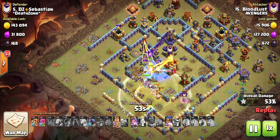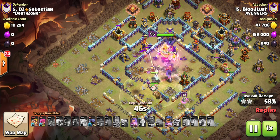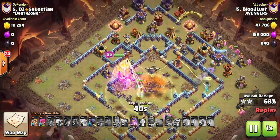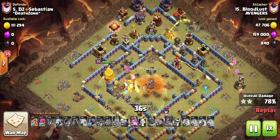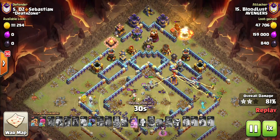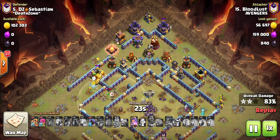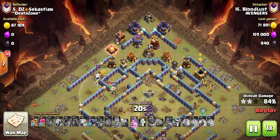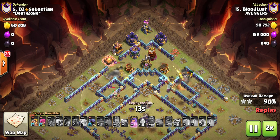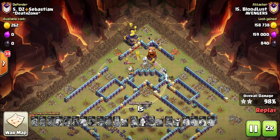The Champion is going to try and clean up the right hand side defenses. He's putting some Super Barbarians down as the Champion feeds into these defenses, and this is looking very, very good now. Two Super Barbarians, four Archers, Queen ability still to go, and two Headhunters — and this base is flushed. Great attack, Bloodlust.